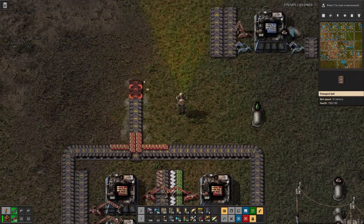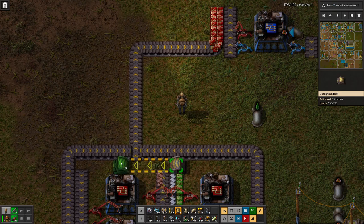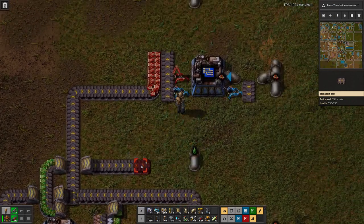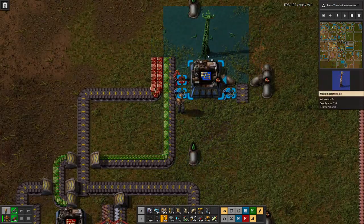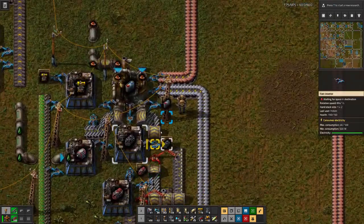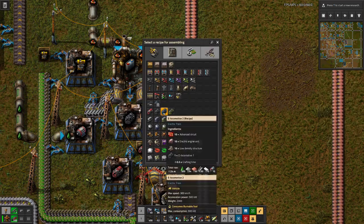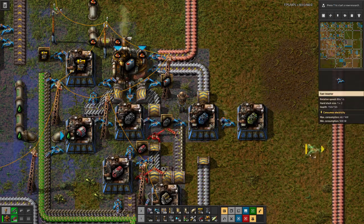Both these belts come from below. Here we can siphon off the green ones and bring that back over here. That will be sufficient, and with that we should have everything that we need. Let's make a bit of room here for the next tier and the last tier, then we can just pipe everything through.